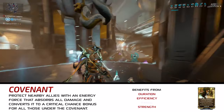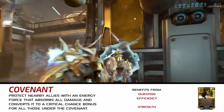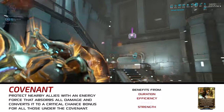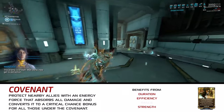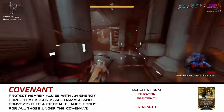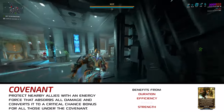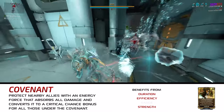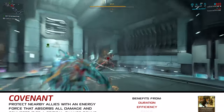Covenant is another two-phase buff-generating ability. Casting it grants Harrow and allies within affinity range complete invulnerability to damage and status effects for a short duration. When the first phase ends, any damage that was prevented is converted into an additive crit chance buff called Retaliation. The total crit chance bonus is capped at 50% on Body Shots but 200% on Headshots. Its Lasting Covenant Augment increases the ability's remaining duration each time you get a Headshot kill, capped at three times Covenant's modded duration. It provides a great way to maintain your crit chance bonus indefinitely, but it also means you can't take advantage of Covenant's invulnerability period regularly, since you can't recast Covenant while it's active.